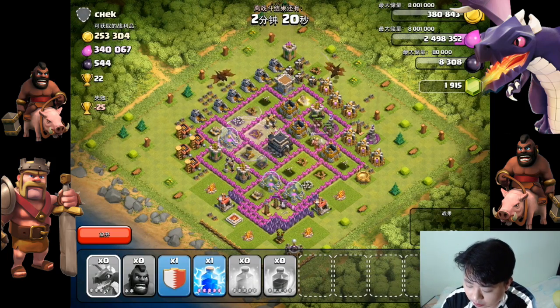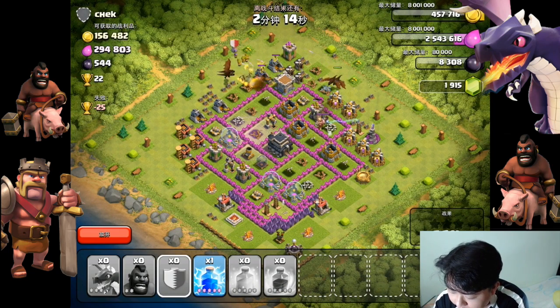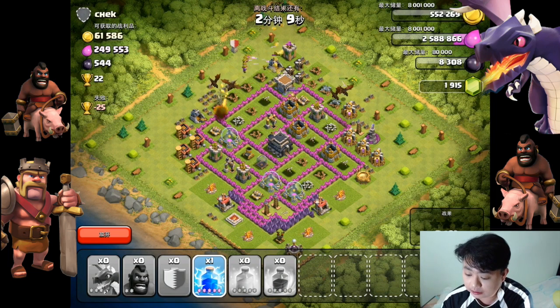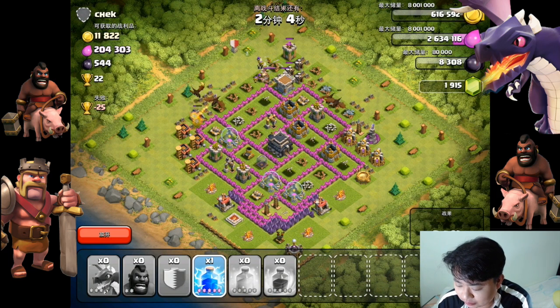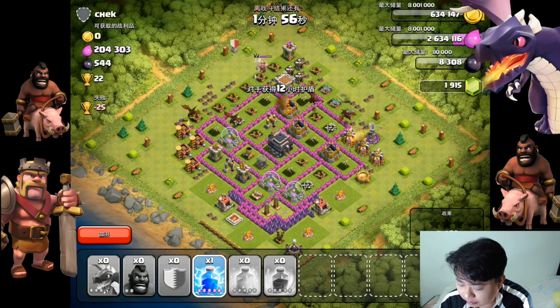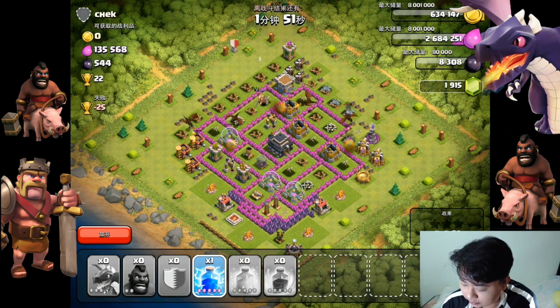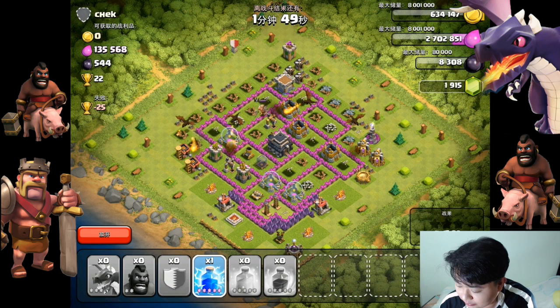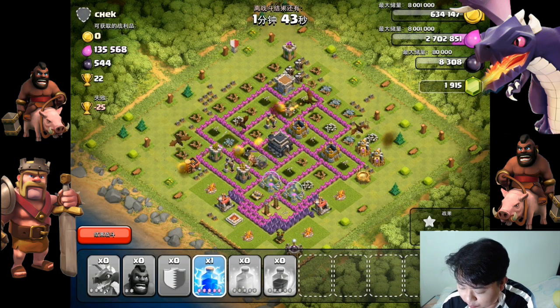Two dragons are off and off to the races with the reinforcement troops. There's one Barbarian King over there trying to destroy some stuff, but the Barbarian King won't be able to get rid of my dragons. The dragons are slowly dissolving the whole base, hopefully getting the rest of the elixir on the right side. The dragon is being destroyed by the wizard towers — yes, the wizard tower is down!